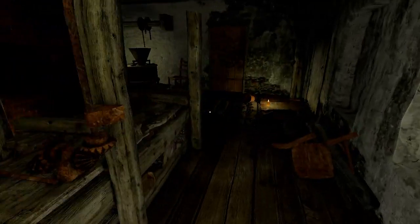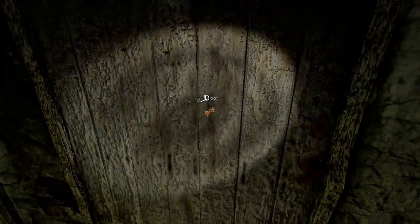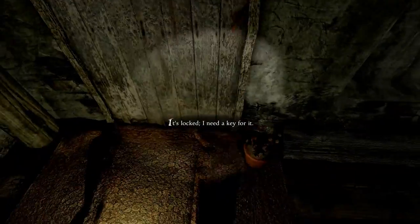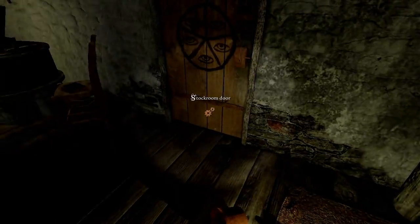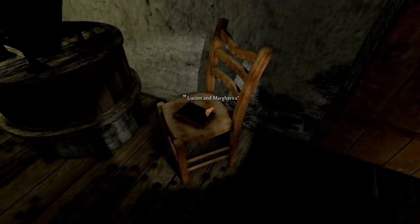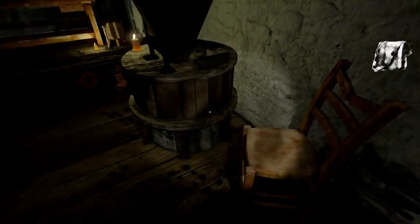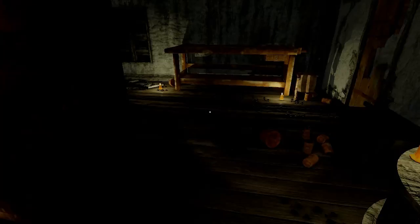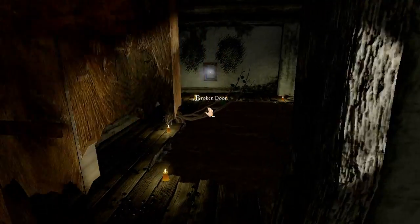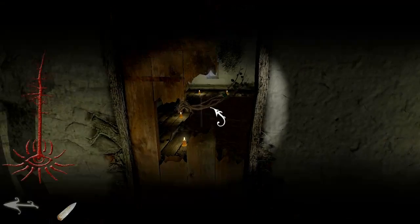I don't understand what happens after. Can we open this door? It's locked, I need a key for it. We need a key. Wait — Lucien and Margarita. Okay, there's a lot of reading in this game. We haven't found any keys, right? The key might be in here. Broken door. What is that? Alright, let's read.